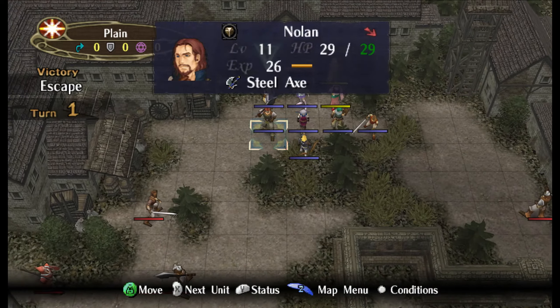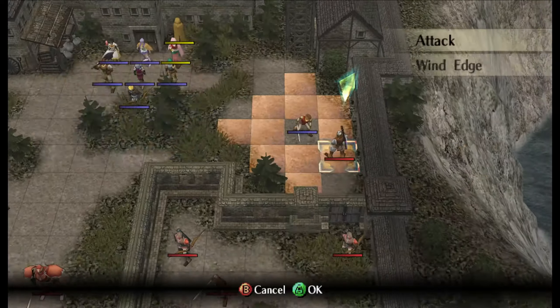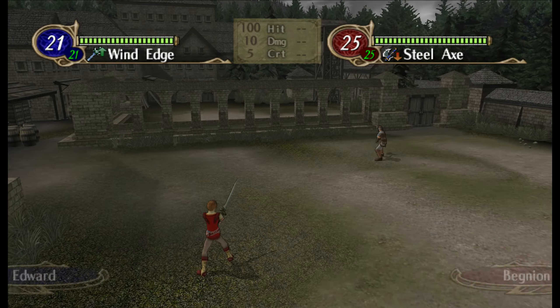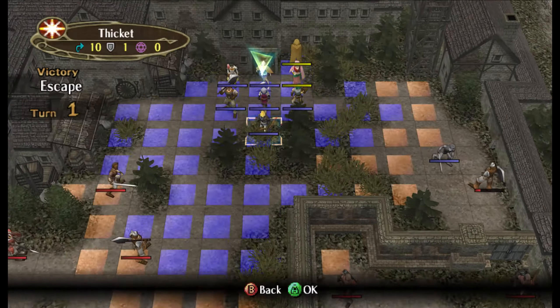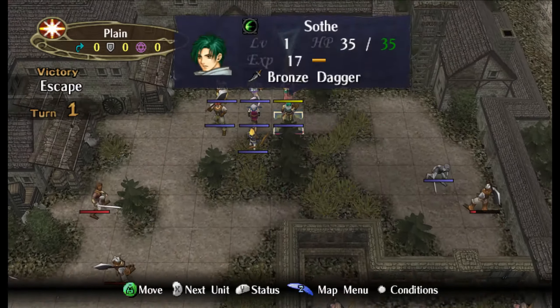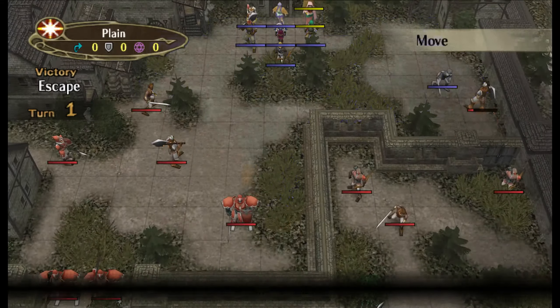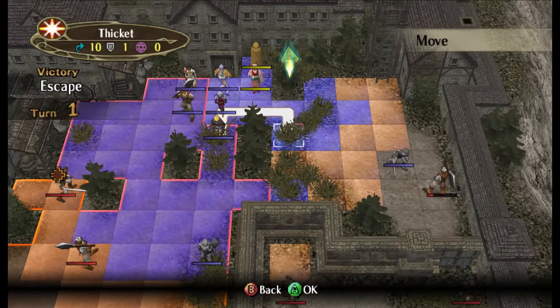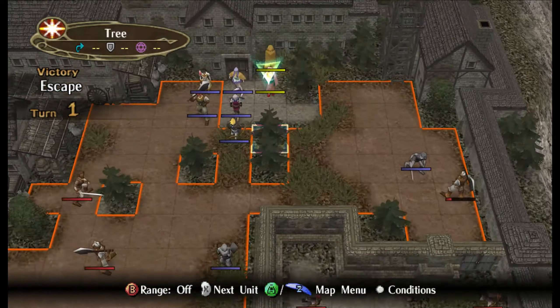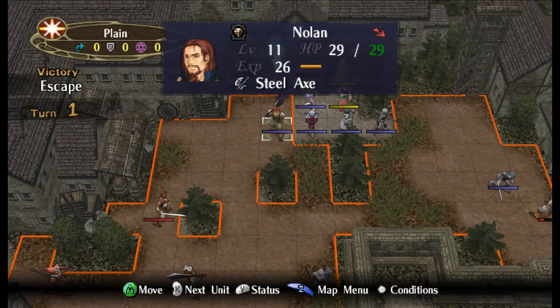Wind edge and then kill him next turn - sounds good. Soth could also kill him. Alternatively, could let Soth run down here to the thicket and he'll be fine. Soth's too far - I'll get too ambitious now. Okay, I'm picking up what you're putting down.